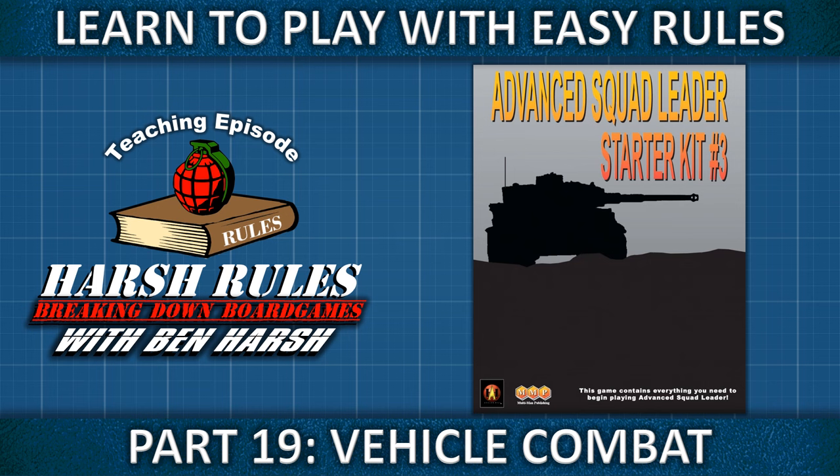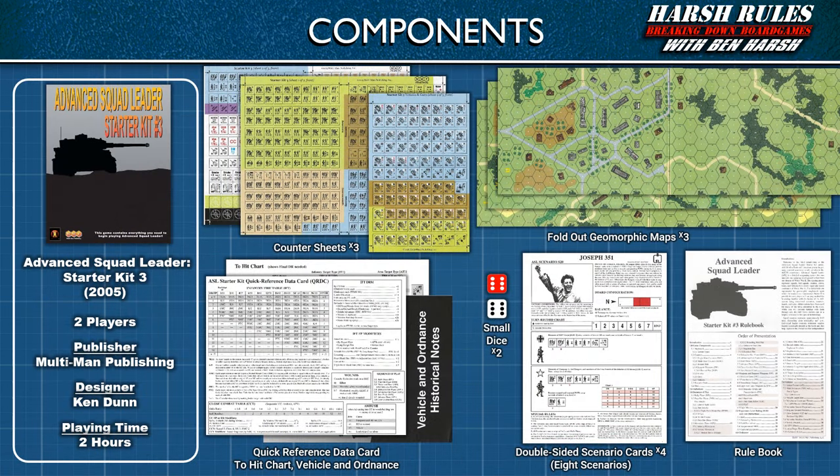This is Harsh Rules. I'm Ben Harsh, and today we're going to learn to play Advanced Squad Leader Starter Kit No. 3. Advanced Squad Leader Starter Kit No. 3 was designed by Ken Dunn and released in 2005 by Multiman Publishing. This game supports two players, and each scenario takes about two hours to play.